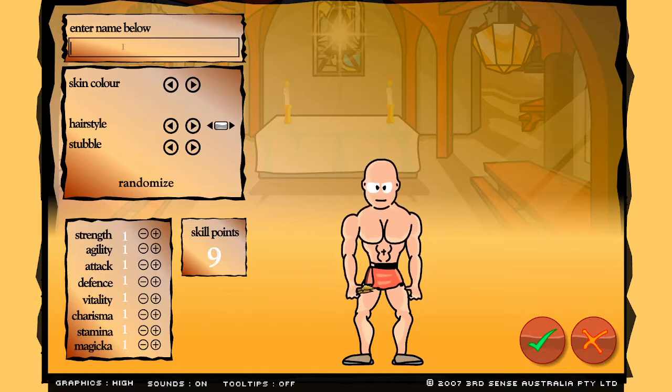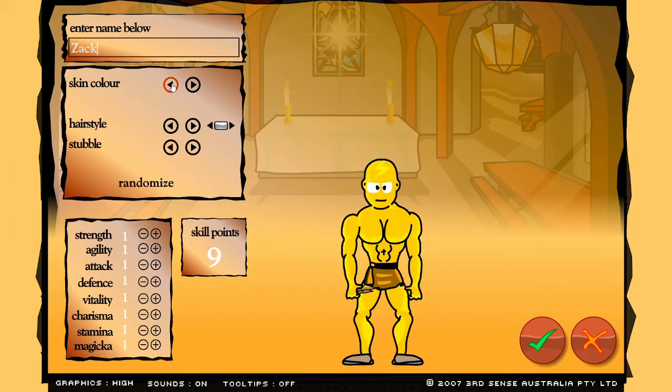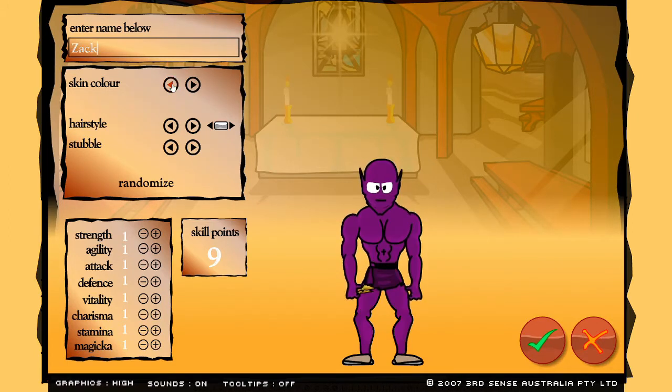We're gonna create a new gladiator, gonna name him Zach, pick a skin color — that's about right. Let's flip through and see what we can find. This one looks tough, looks scary. Oh, I can get a hairstyle — why not be the devil with the mohawk? Red, should it match? Let's have it match. We need a beard, but the beard is gonna be the same color as the hair — okay, we'll just have a big mustache.